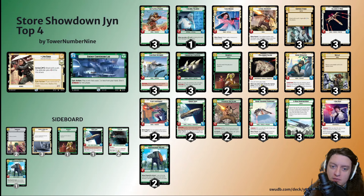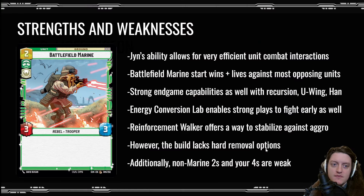For the base we run Energy Conversion Lab. I think it's really strong — there's an argument for 30 HP, but especially with Rogue Operative, ECL can really help you early on. In terms of strengths, Jinn's ability allows for really efficient unit combat. If I start with a Battlefield Marine — a two-cost three-four vanilla — it's going to win and live against almost anything my opponent plays. If they lead off with a Battlefield Marine of their own, use Jinn to attack into their marine and mine is alive with one HP and theirs is off the board.